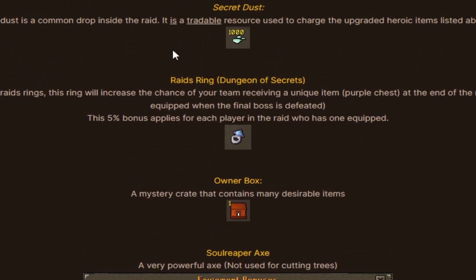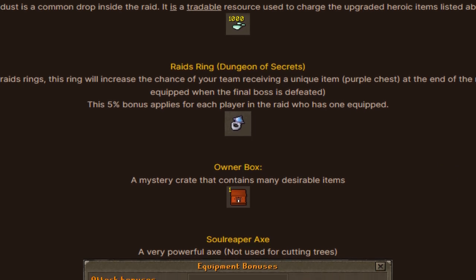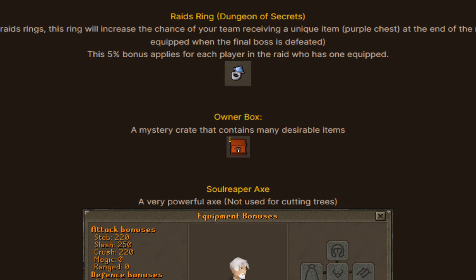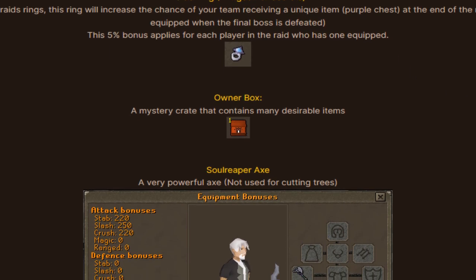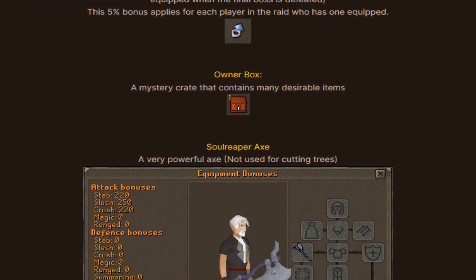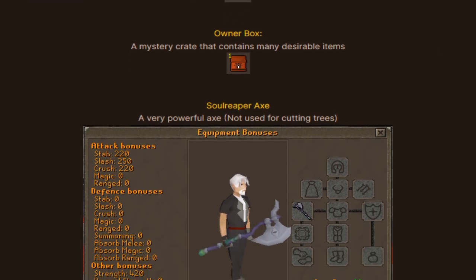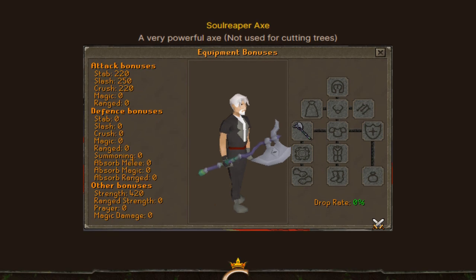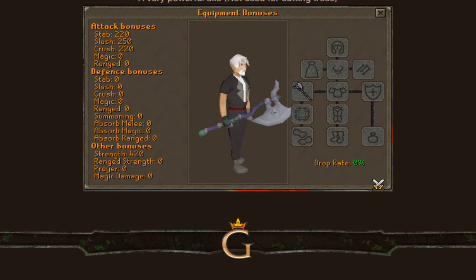We also have the secret dust right here - that's a common drop that is also a tradable resource to charge the upgraded heroic items listed above. Super nice. The rage ring right here is going to increase your lovely drop rate - you must be equipping this on the final boss to get the drop rate boost for the entire lobby. That's very amazing. Owner box right here that you guys will be able to get. And then we also have this beautiful sword reaper axe - a very powerful axe, not used for cutting trees. You guys can see the stats and the model - absolute freaking crazy.